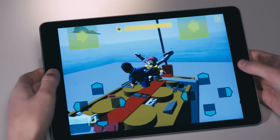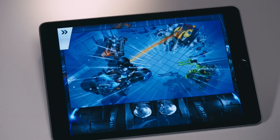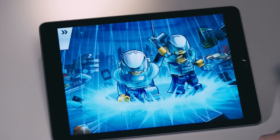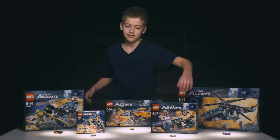Fight the bad guys, unlock secret builds, and rise through the ranks to become a world-class Ultra Agent. Collect all the app brick gadgets to reveal the hidden identity of the supervillain mastermind.